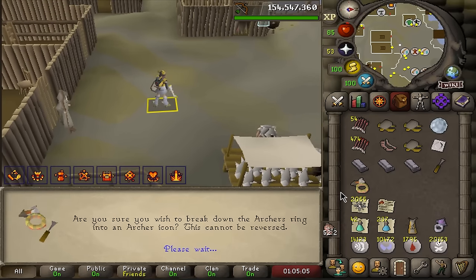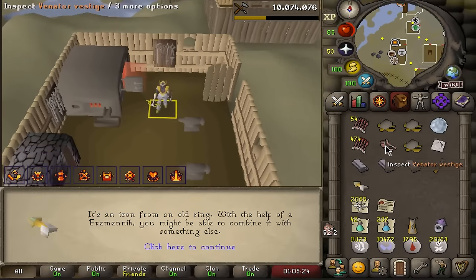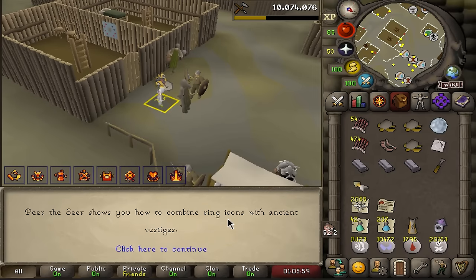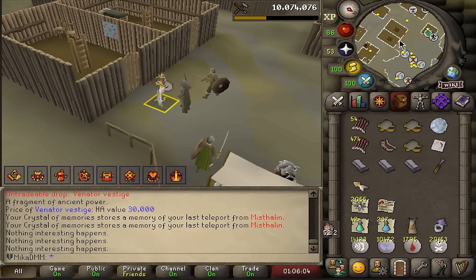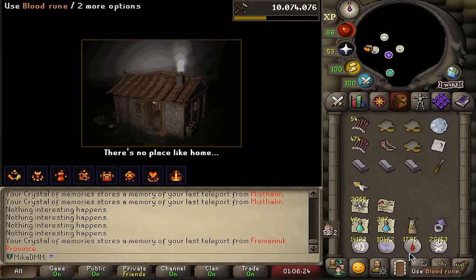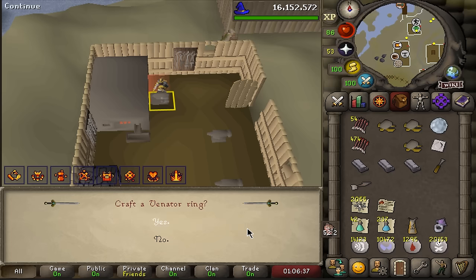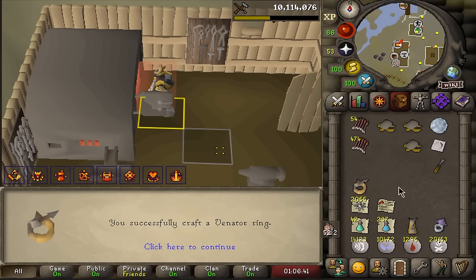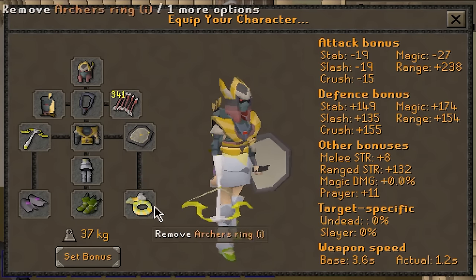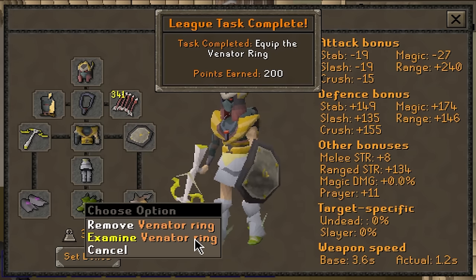If I chisel this, we now have the icon and the ring mold. Pyrdesir shows you how to combine ring icons with ancient vestiges. Let's take a look — apparently I need 500 blood runes. I have it there, let's try it again. There it is, Venator icon. Craft a Venator ring — yes! It's beautiful. This is going to make us even stronger: it's plus two range over the imbued archer ring and you also get a range strength bonus on top of that. That's 200 points and we now have an even better ring.